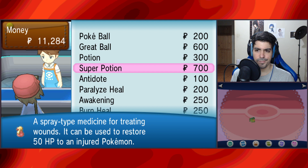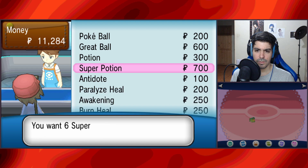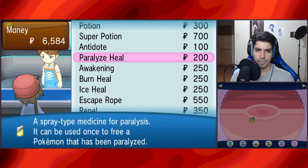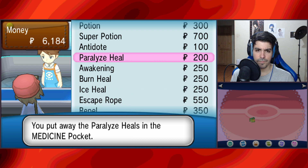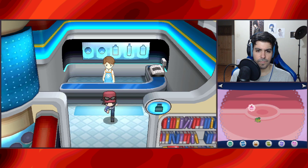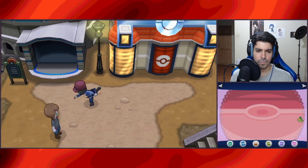Not that much money. Should be enough. There's no Full Heals, so for now we'll get a couple Burn Heals, some Paralysis Heals — we'll get a couple of those too — and a couple Antidotes. And that's gonna be it for now.